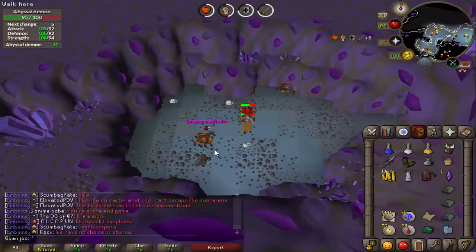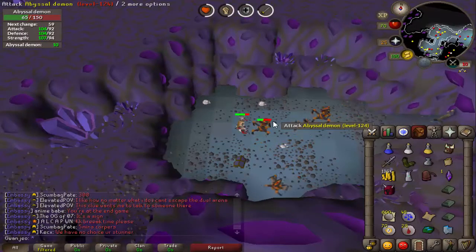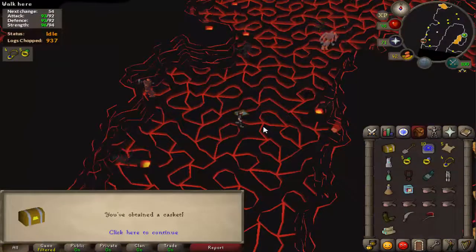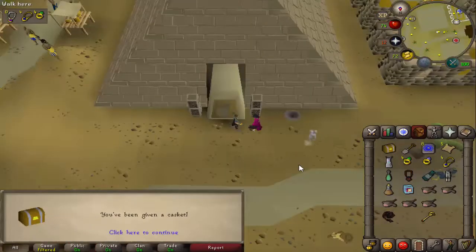Hitting the rare drop table yet again — another dragon med. So this episode I've had the dragon spear, shield left half, and a dragon med as well — crazy, crazy luck. And another hard clue coming in: 114k, not too shabby.